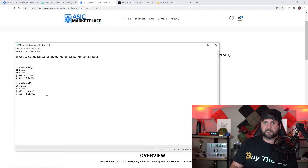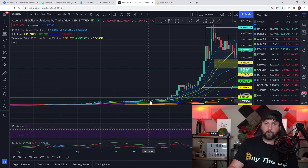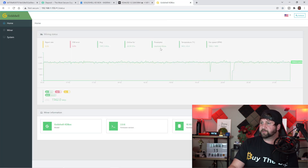The electrical cost for the KD Box is very small — typically around 50 to 60 cents a day for a normal household. At the current price of about $12.32, 1.3 Kadena a day works out to roughly $15 a day. Back when Kadena was at $25 it was doing really well. When I first started mining Kadena I was only getting about $4 to $5 a day, but even with less Kadena being mined now, the higher price makes it more profitable. It was trading around $16 to $20 on average for a while, which was solid.